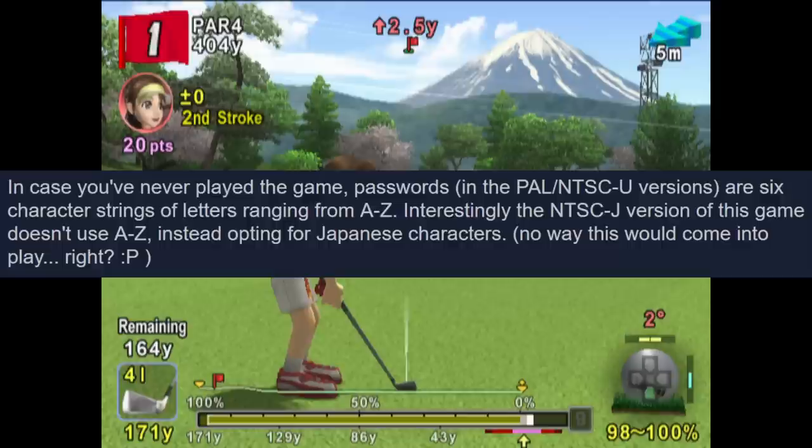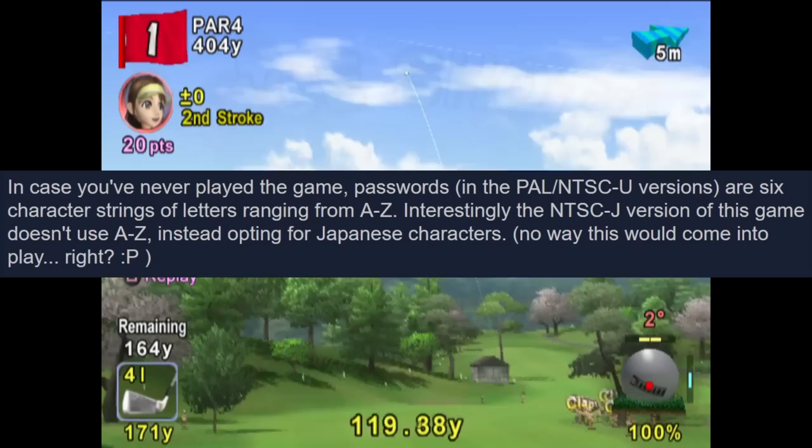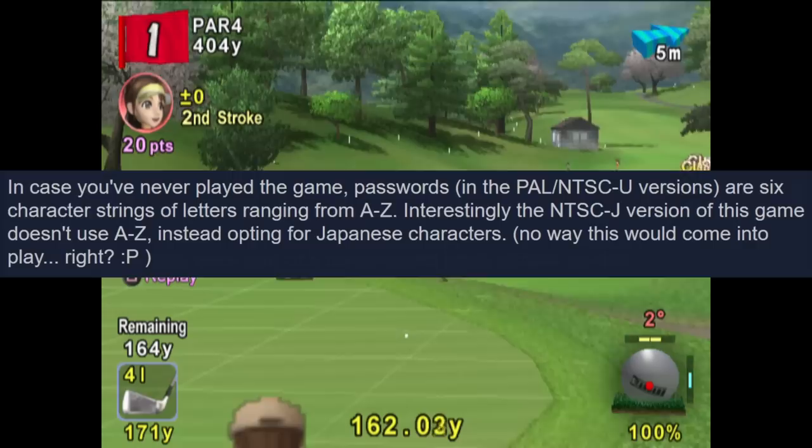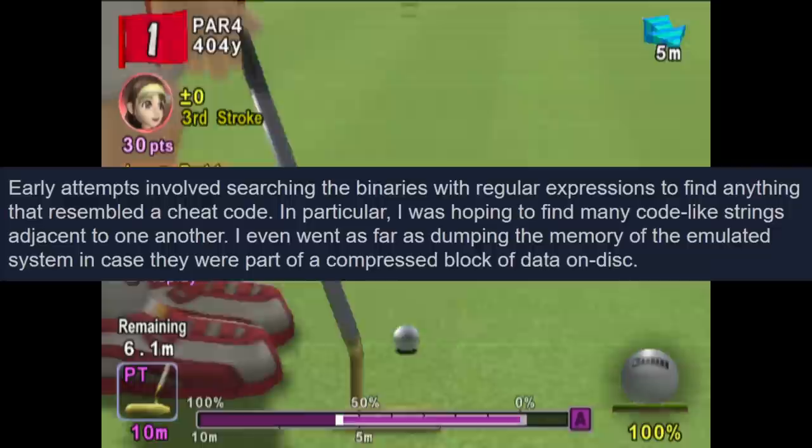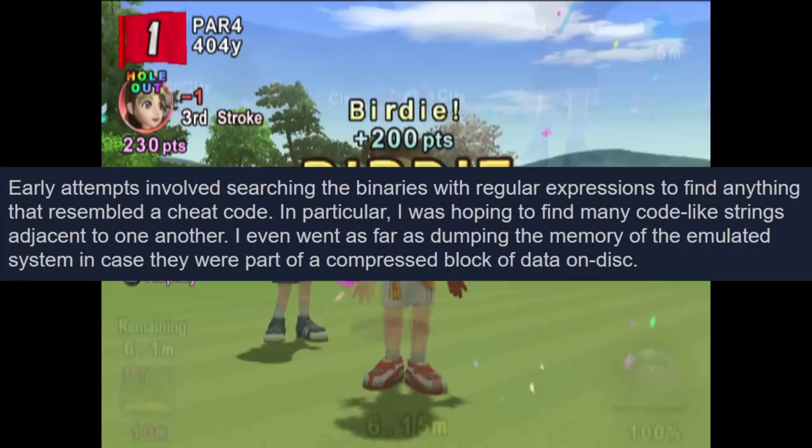Interestingly, the NTSC-J version of the game doesn't use A to Z, instead opting for Japanese characters — no way this would come into play later, right? Early attempts involved searching the binaries with regular expressions to find anything that resembled a cheat code. In particular, hoping to find many code-like strings adjacent to one another. They even went as far as dumping the memory of the emulated system in case the codes were part of a compressed block of data on disk.